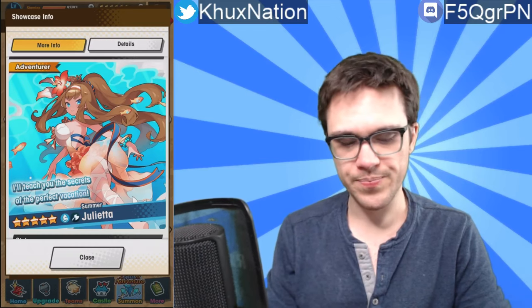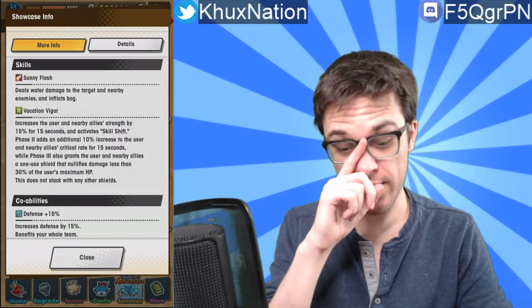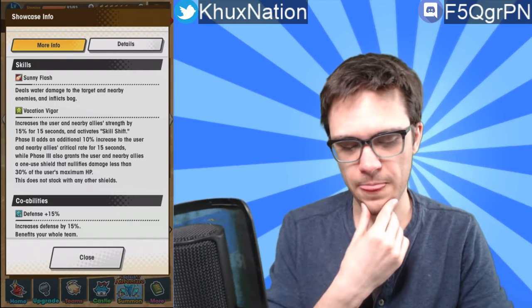The first one is Julietta. She's a five-star water axe user. Her first activated ability, Sunny Flash, deals water damage to the target and nearby enemies and inflicts bog. I always like it whenever an attack is both single target and has an AOE effect at the same time — those are typically really good. The fact that it also inflicts a status ailment is also just a nice plus.